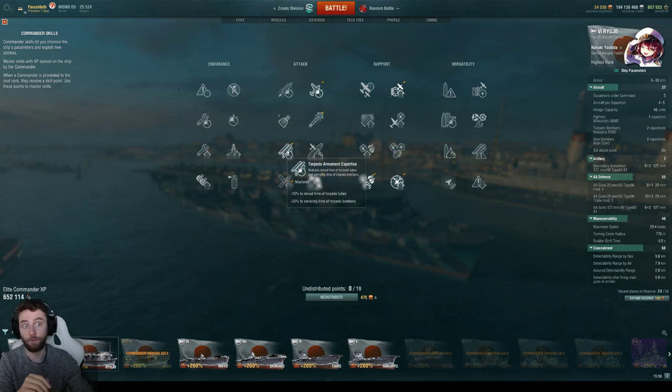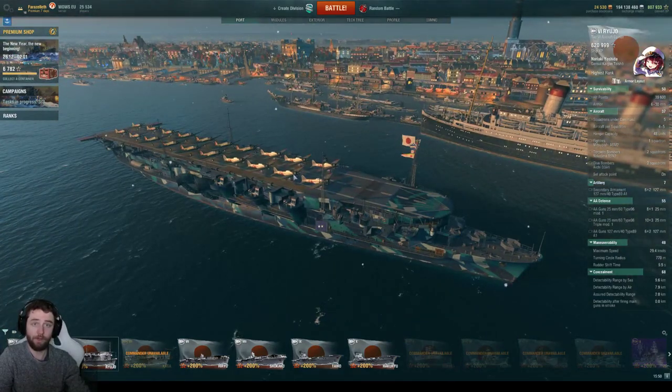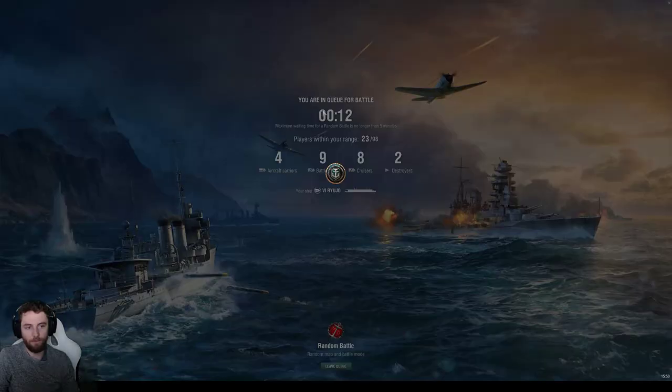That's enough discussion about the Ryujo setup. Let's go straight into a random battle. We could be against tier 5s and 6s, a single enemy tier 6 carrier, or hypothetically tier 7s. It's possible to see a Saipan in a double carrier game. We'll see what the game gives us and work around it.